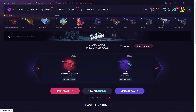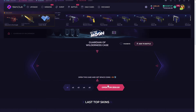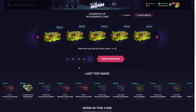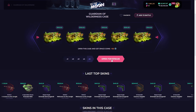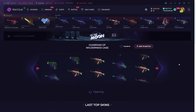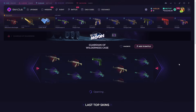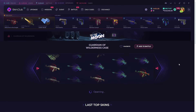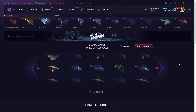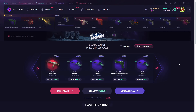Holy man, that's sick. We have $750 now — I'm going to open five of them, I don't care, let's go! Give me a Karambit and we'll all be even.